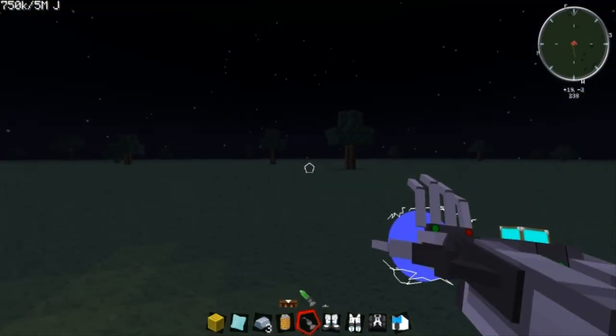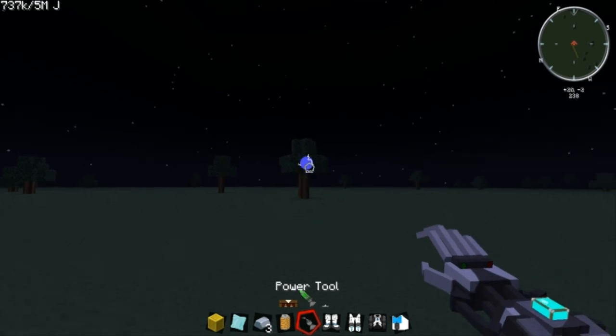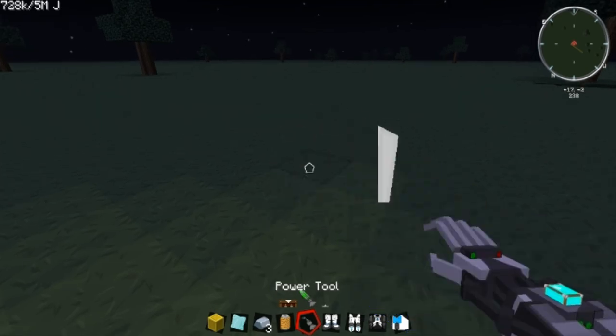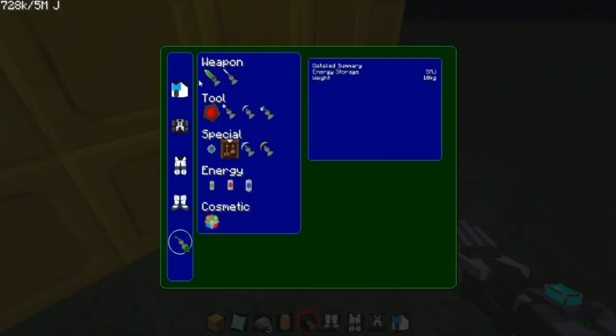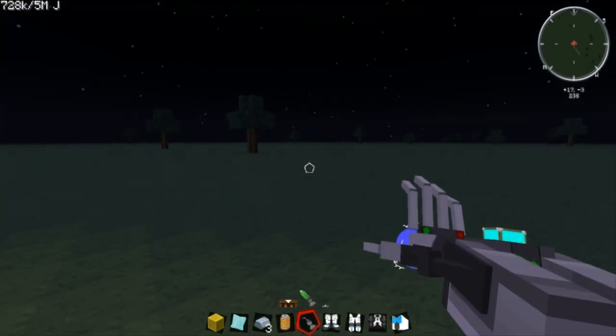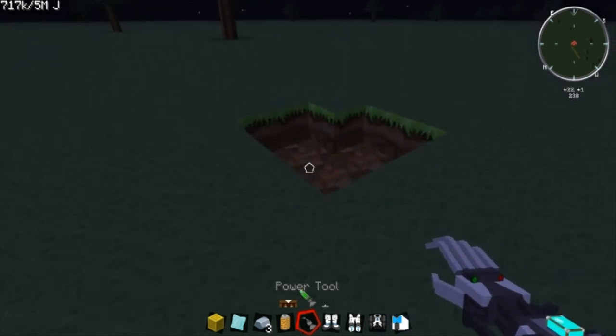Now that I have a battery, I can show you all these things. As you can see, it makes a big ball and then fires it. Now if I explode this right here, as you can see it doesn't destroy anything. But if I turn up this one, as you can see, it does destroy a little area.